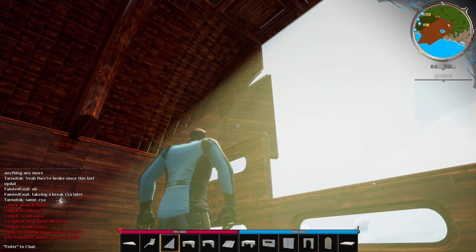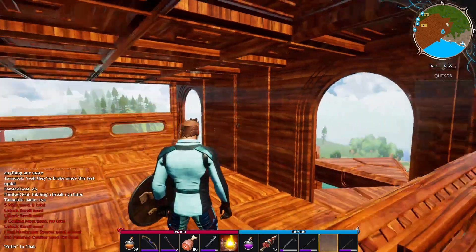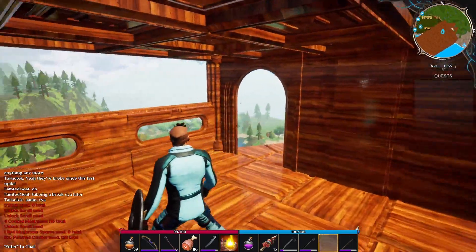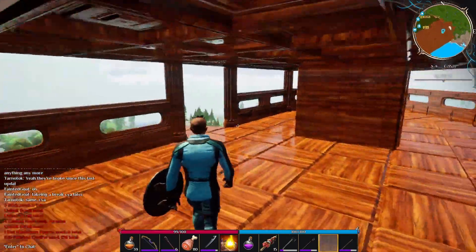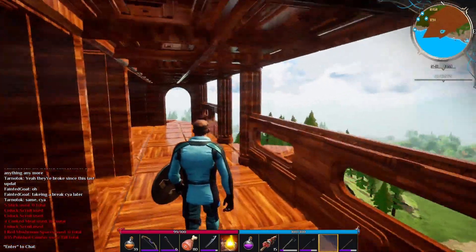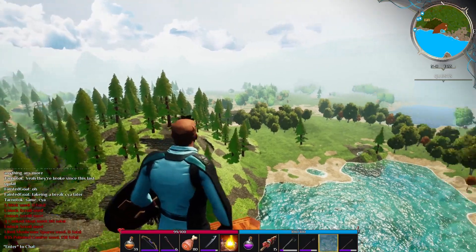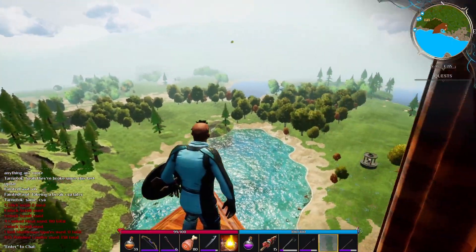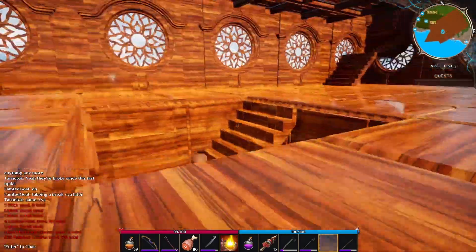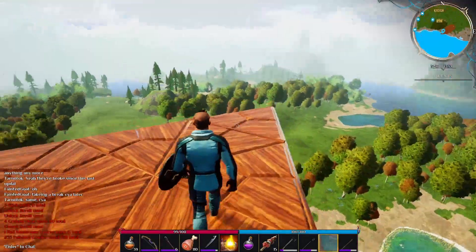And there you have it — that is the entire floating ship build. We'll do a walkthrough right now so you can see everything for yourself. The views you can get from up here are really, really nice, which is why I allowed for many different openings and ways to walk out of the ship and stand on open platforms with open concepts. I wanted as many angles as possible to be able to see out into the land.